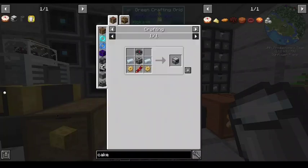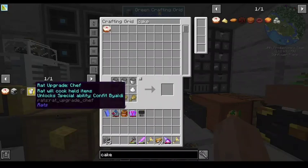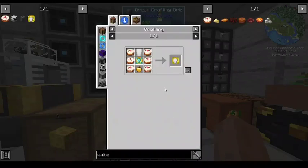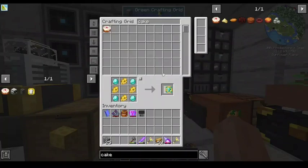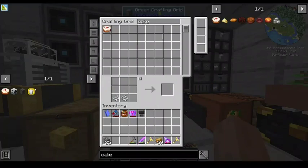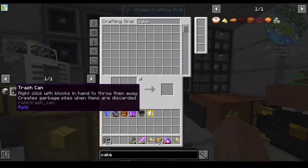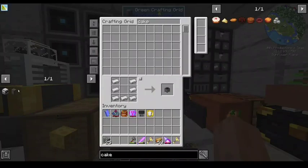Good morning, good evening, and good afternoon. I am making my sixth cake. I just need one of you — and boom! Of course, we need a rat for that. So let's work on getting one of those.